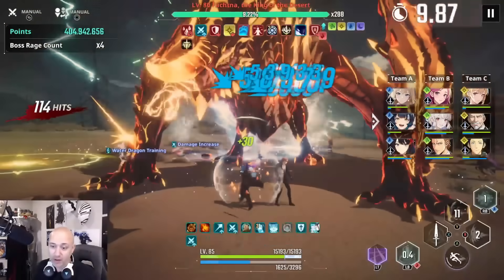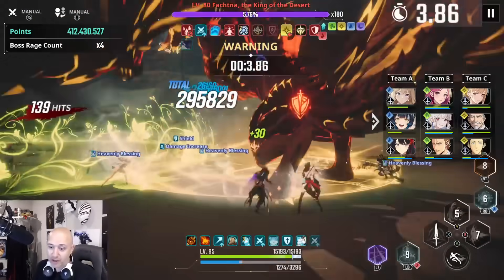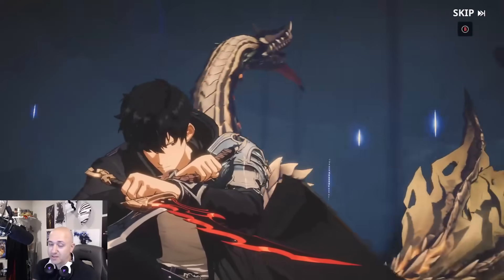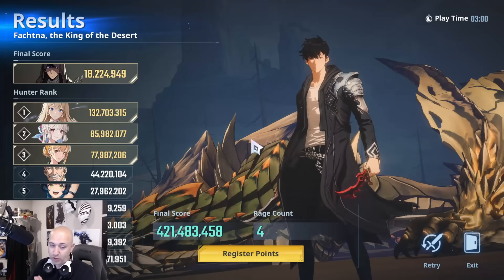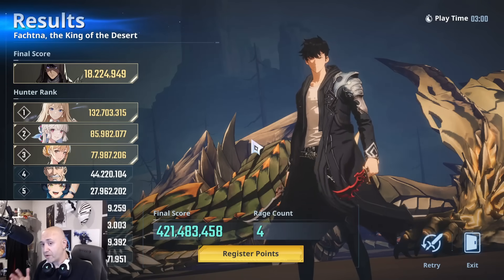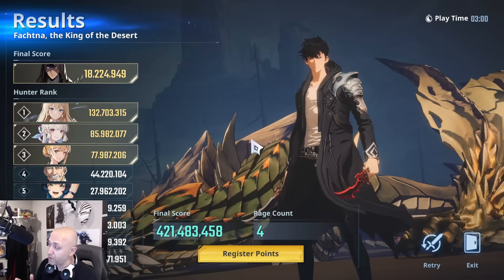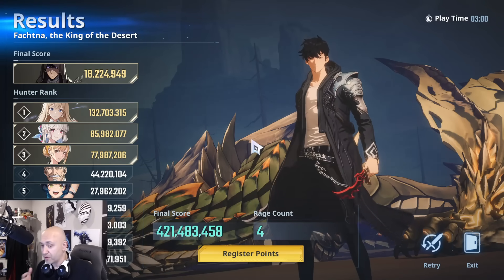We hit 400k damage with these two weapons — again, not optimal at all, but it's something, and for many free-to-play players this will be your best weapon option. A lot of this fight is dictated by your DPS hunters: 421k total there — Alicia did the most damage, Mirror did second, Chad third. Remember, whoever your A-team is, that's who Genu provides the buff to. If I put Mirror's team as my A-team, she would have out-DPS'd or matched Alicia.